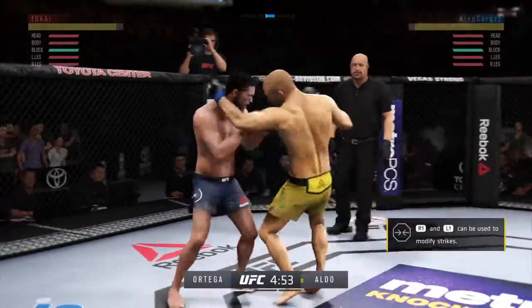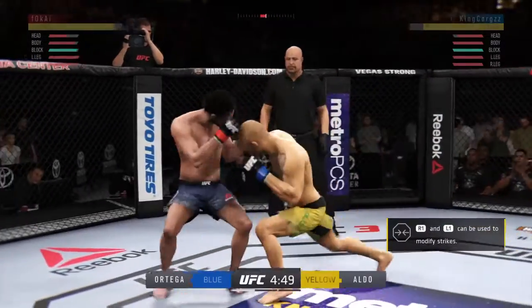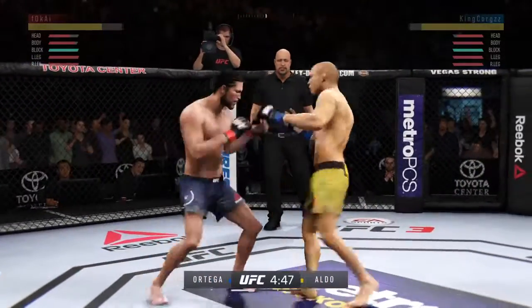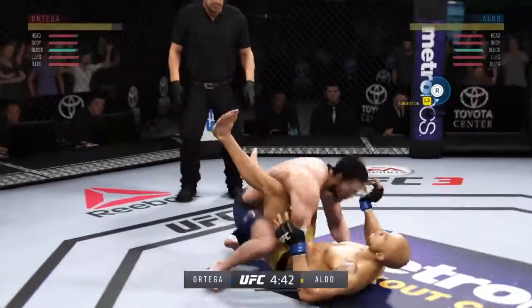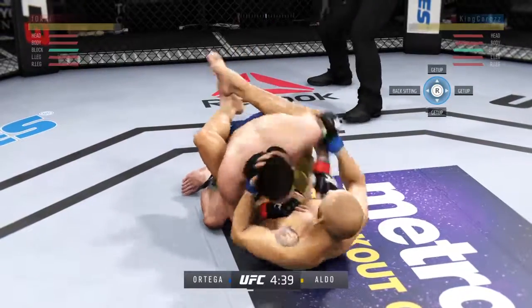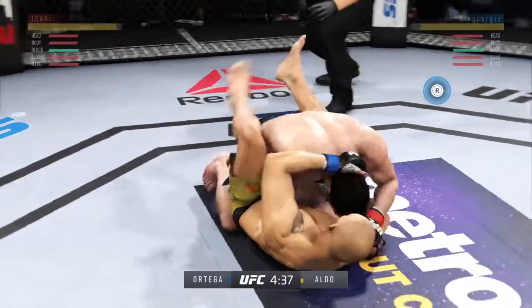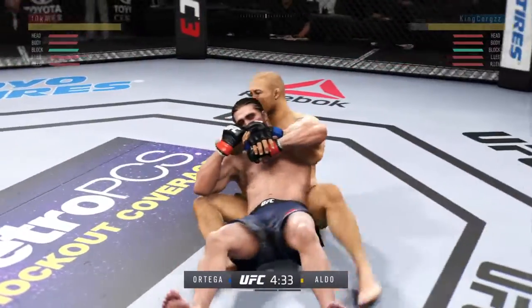Try to establish that jab. Tags him. Good defense there. Able to land to the body there with the left kick. And he looks for the takedown. Goes for the early takedown, no problem there. Sweet reversal.